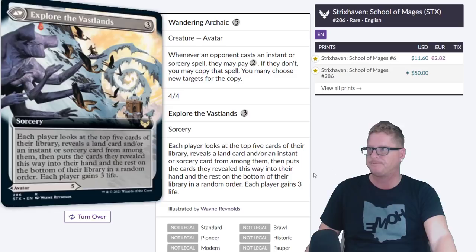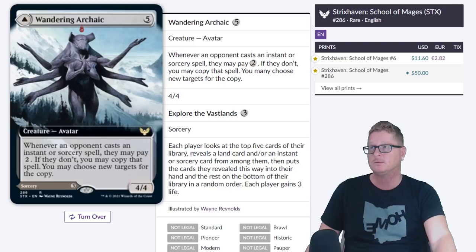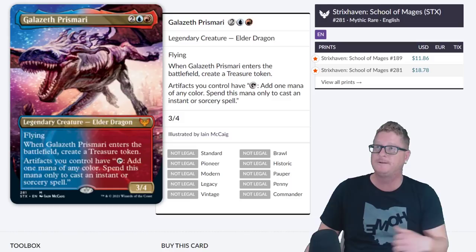Wandering Archaic — this one's got the old flip on it, Explore the Vast Lands. This one's definitely going to drop. $50 for the foil — no, not a chance. It is a cool card, but not $50 cool.